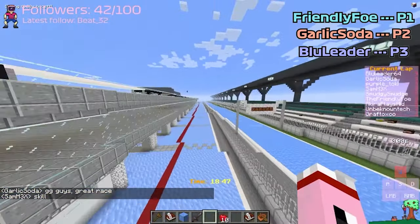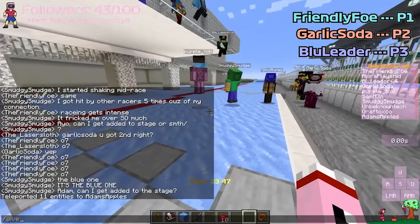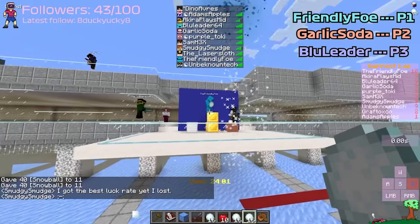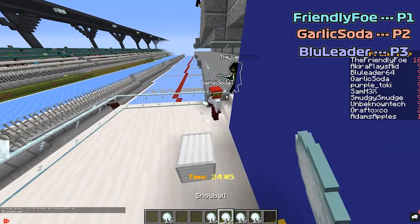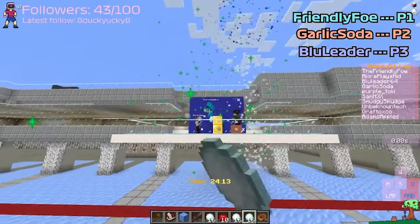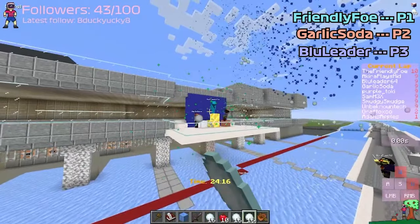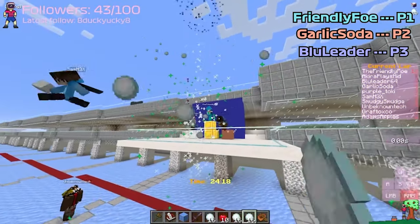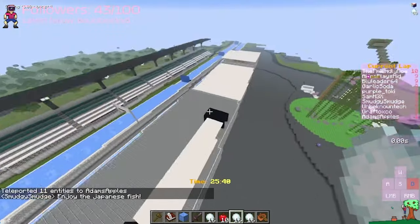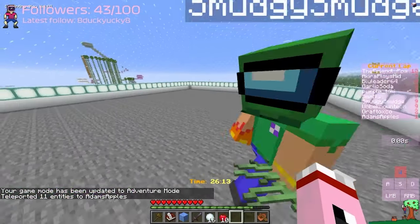Everyone TP over here, everyone get snowballs. Who are our runners? Garlic Soda, get up on the podium. Ladies and gentlemen, thank you very much for that brilliant race here in Austria. Cheers for the great race, Friendly. From start to finish, pristine racing — kept the positions even with the undercuts. Let's get everyone over here, guys — everyone in the back parking lot of the Red Bull Ring. Everyone up on the battlefield; if you fall off early, you suck.